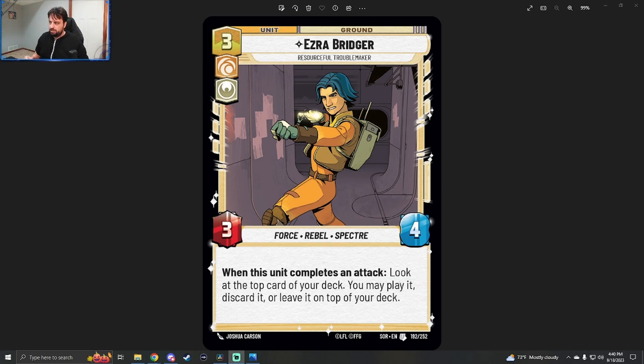Three cost, cunning heroism, ground unit. Three power, four health. Force, Rebel, Specter. When this unit completes an attack, look at the top card of your deck. You may play it, discard it, or leave it on top of your deck. It's an uncommon, number 192 out of 252.